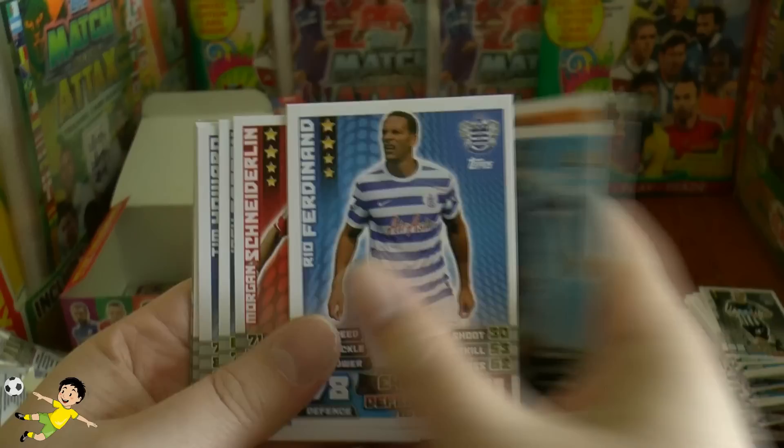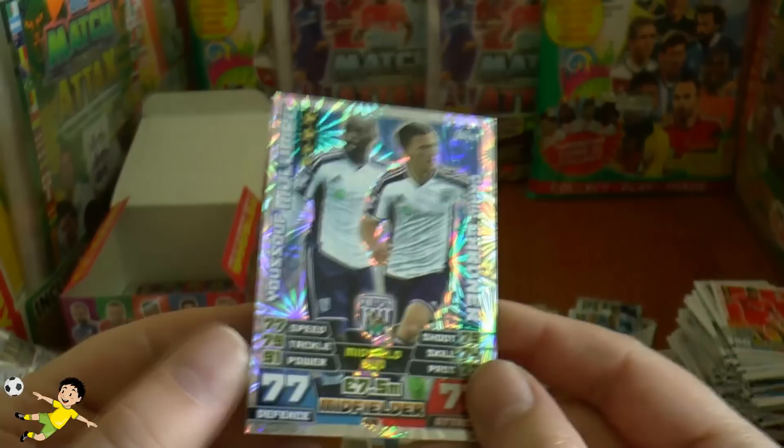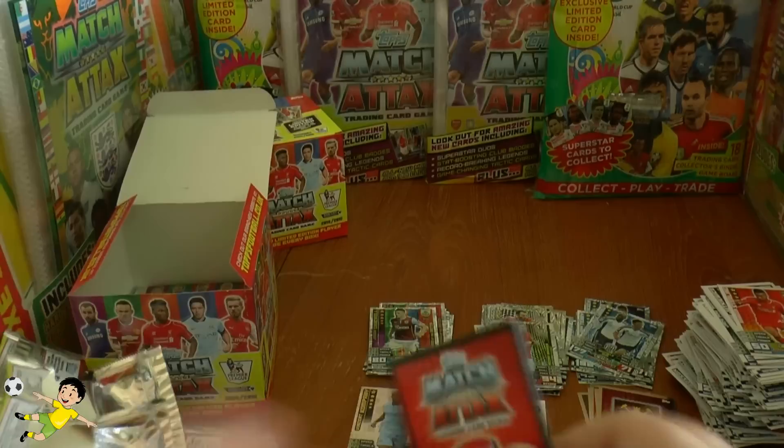Pack twenty-five: Billy Jones, Tom Huddlestone, Cliche, Rio Ferdinand, Schneiderlin, Barton, Tim Howard, Raheem Sterling — the flying winger from Liverpool. The pack is completed with the midfield duo from the Baggies — Mulumbu and Gardner — a couple of real animals, very strong midfielders.